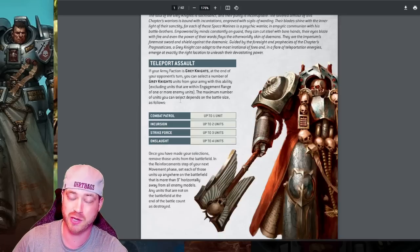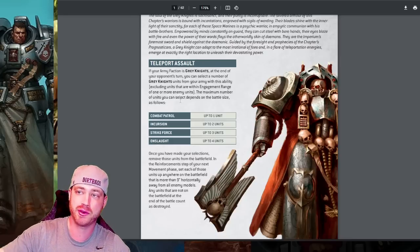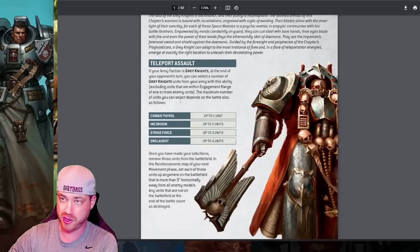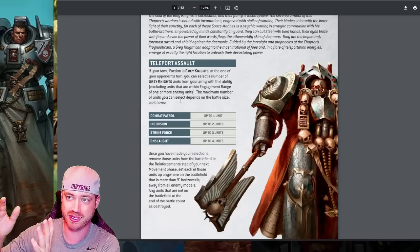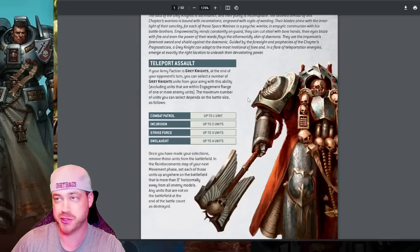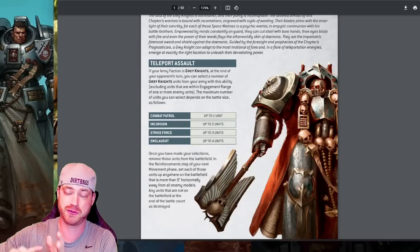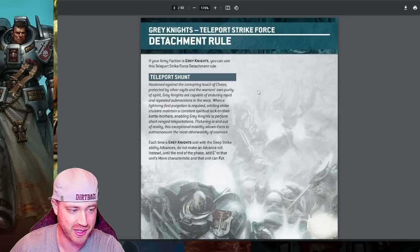We've been playing that you get to pick units up on turn one because it doesn't say anything about not coming in on turn one. If you come in from reserves or deep strike, yes you can't arrive until turn two unless you have First of the Fray — but with Teleport Assault, if you start on the table and your opponent goes first, at the end of their movement phase you can pick up three units and redeploy them in your movement phase outside nine inches of the enemy. Make sure you're doing that on turn one if you're not going first.